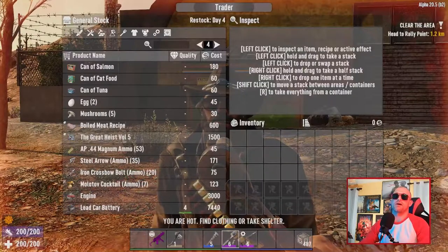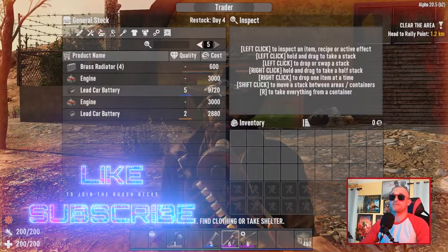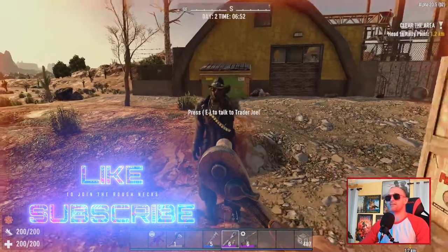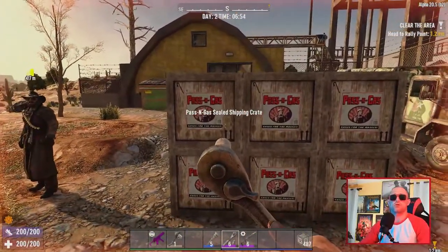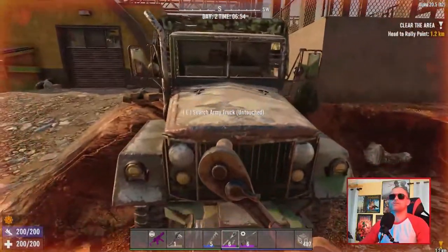First off, you can get batteries by buying them from a trader, if he has them. But as you can see, $9,720 and $2,880 — they are expensive. You can also get them out of pass-and-gas boxes, but those are rare and hard to find, so let's move on to the other ways.